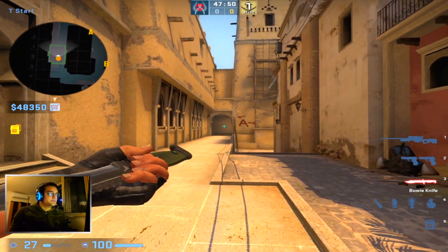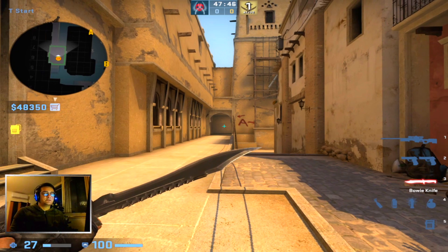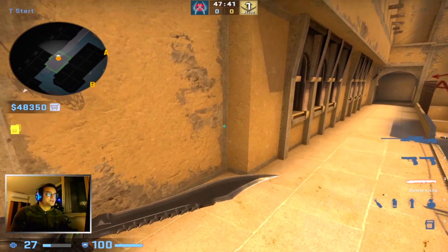Hey guys, I wanna show you a smoke I just made up on Mirage. It's the fastest possible way to smoke CT from spawn. So basically if you guys wanna rush A fast or something, you just send one guy here.